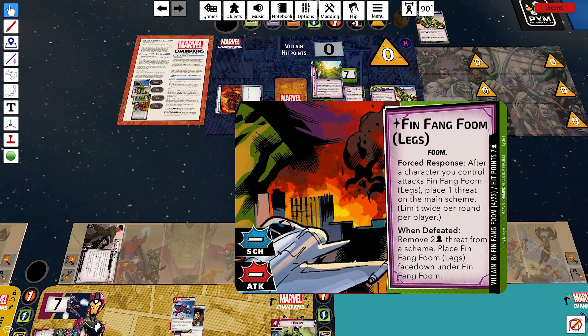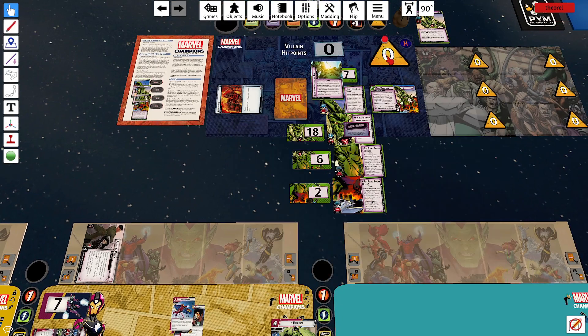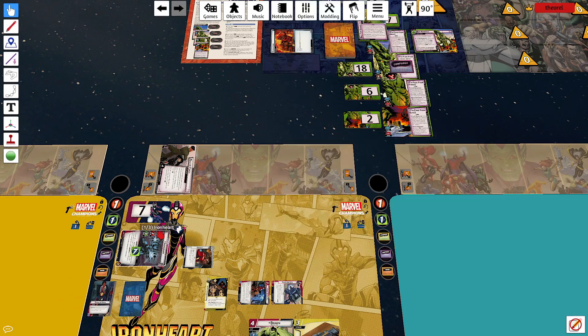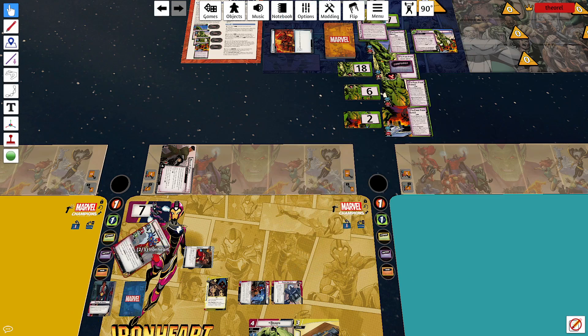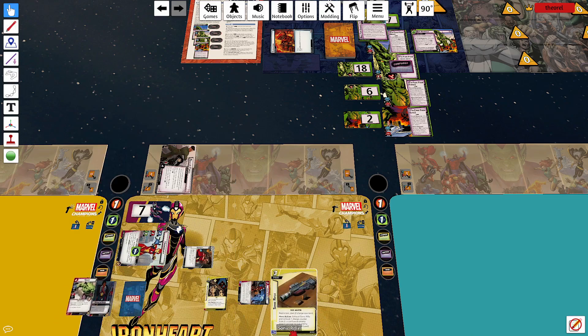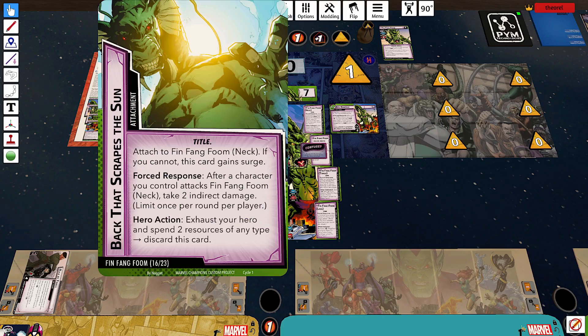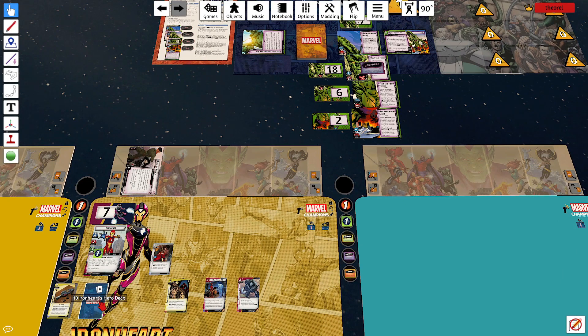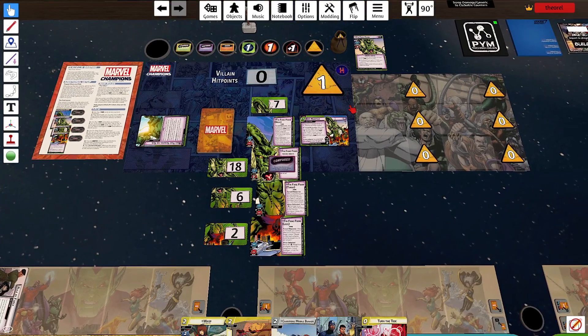We'll do four damage, give him back a threat, gain a counter, gain another counter for Noon and Brute, for Stroke of Genius, and draw a card. We spend six and advance to stage two. Ready and swap. We'll exhaust and spend two to kill Back with Scrapes of the Sun, because we don't want to take two indirect damage every time I attack the neck.